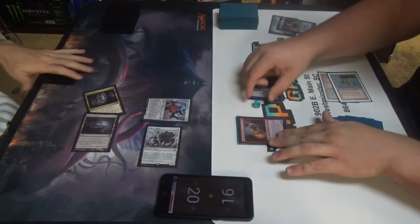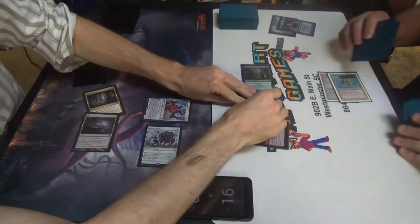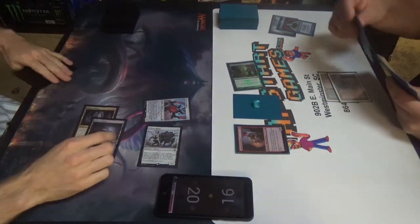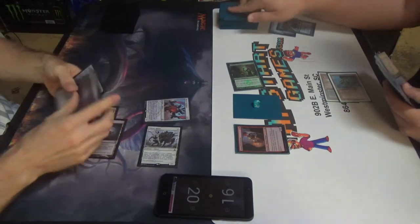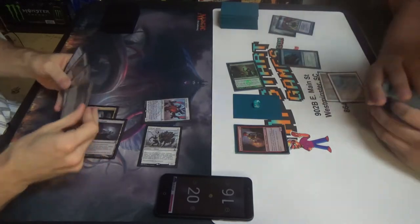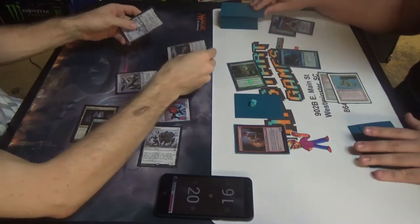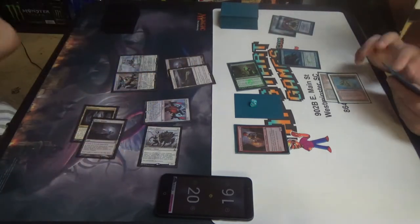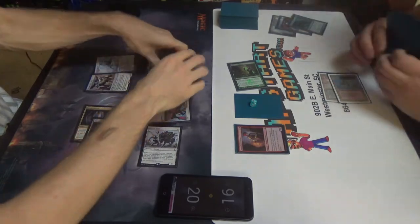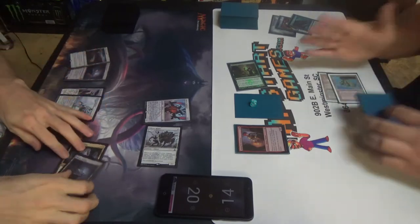Just for clarity, do you mind if I use one of your sideboard cards? Yeah, be my guest. I'll put back these two. I'm going to pay 2 life into Gitaxian Probe — trigger. Thought-Knot Seer. Eldrazi Temple. Scavenging Grounds. Reality Smasher. Sure. Reality Smasher — I'll play review one. 14, I believe. And it's back on you.